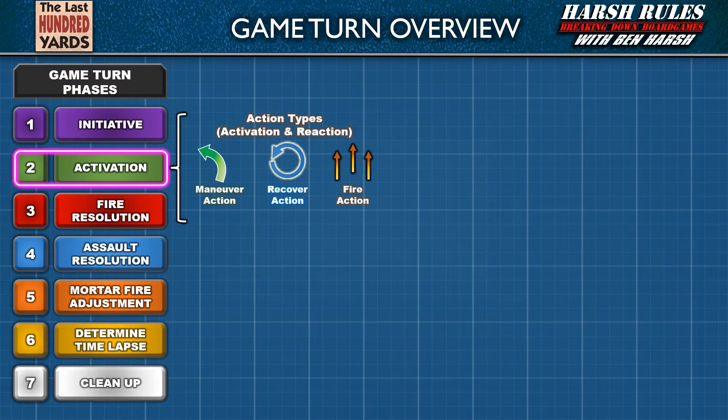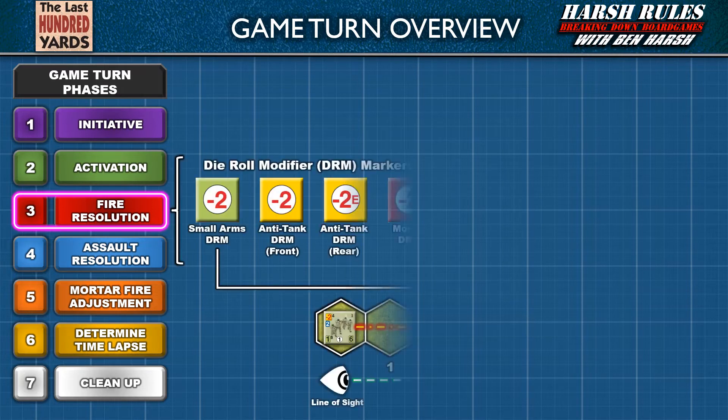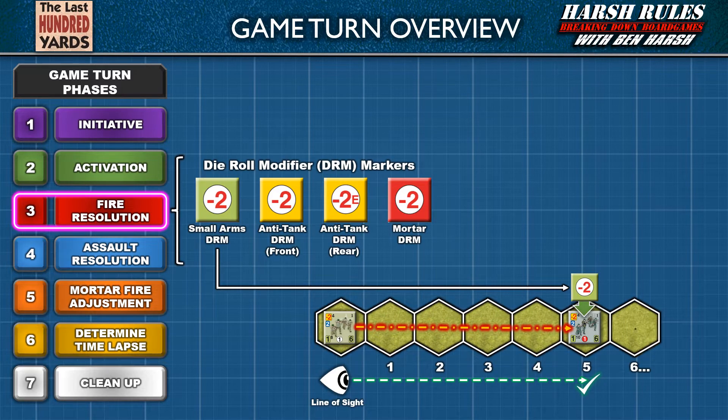Actions used in the first mission include maneuvers for basic movement and assaults, recovery actions, and small arms fire actions. With a focus on those rules, let's walk through the remaining phases to understand the overall procedures for a game turn. Many of these actions set up combat instances that are resolved in later phases. Units on the game map are tagged with die roll modifier markers for specific combat types to coordinate their resolution.